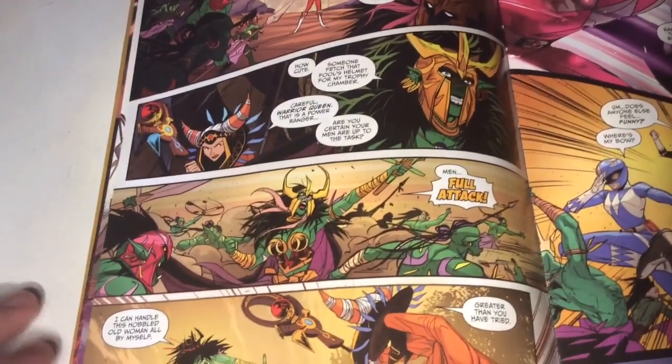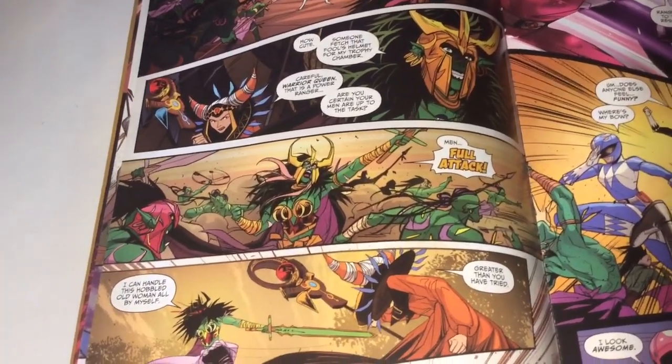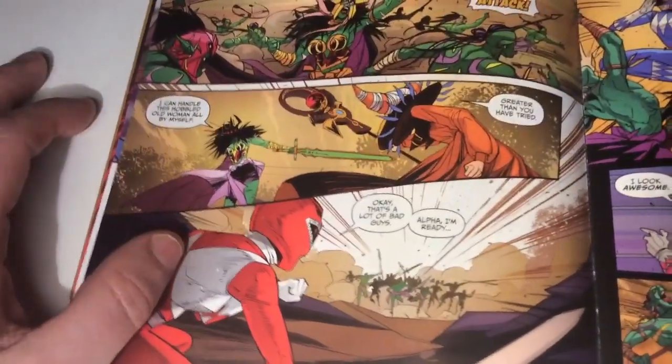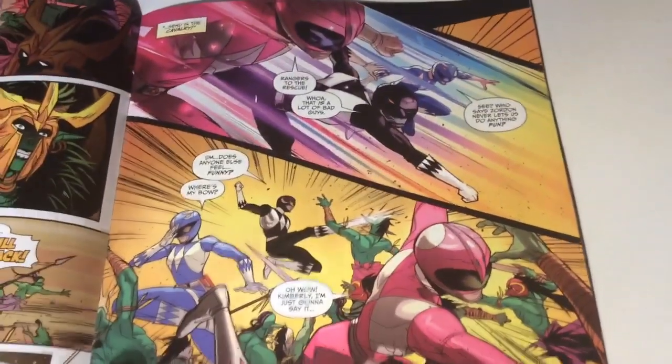Here comes to Rita's rescue, ironically, the Red Ranger — or Trini as the Red Ranger at this point in time. Rita warns her: this is no ordinary enemy, this is a Power Ranger. So this is the smart bit — they're about to go into battle and then the cavalry arrives.